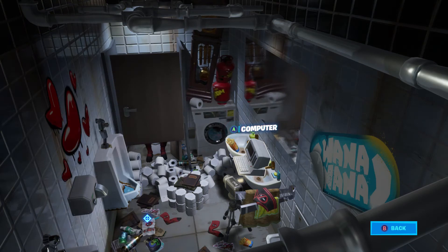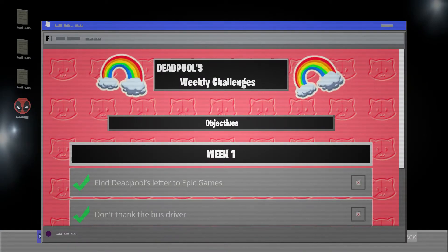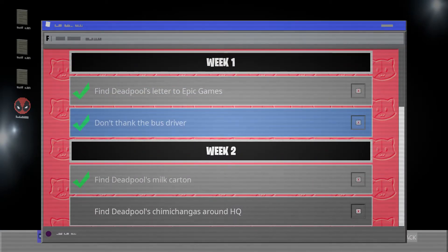Go ahead and click on the computer and view the two challenges for week number two. You'll notice that the second challenge is that you need to find Deadpool's chimichangas around the HQ. Now let's go ahead and jump into that challenge right now.